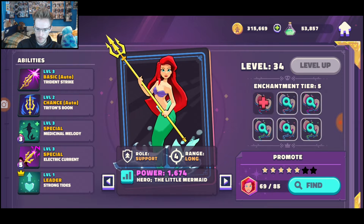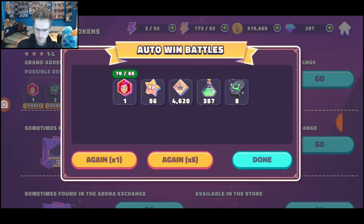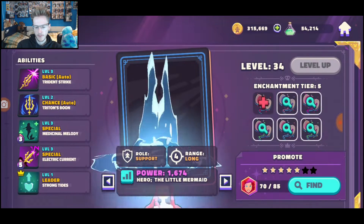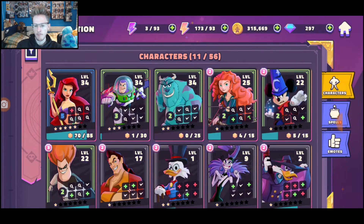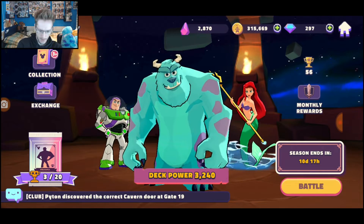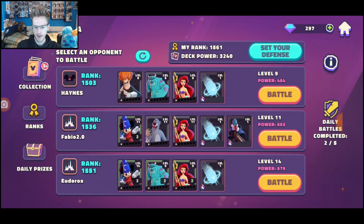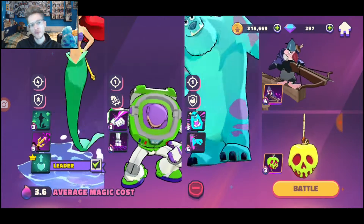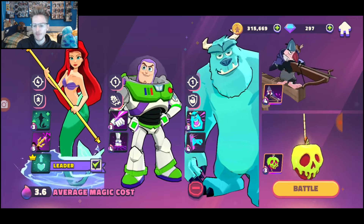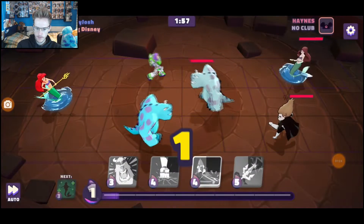There are two PVP modes. One of them is the main traditional PVP — the Arena — where you just go in and do battles. The new one, which I'm not sure how new it is since I've only just got back to this game, is where you battle up some sort of tree. The higher you get, the more diamonds you get every day, so it works a bit like the Arena mode.